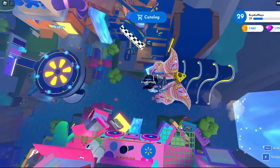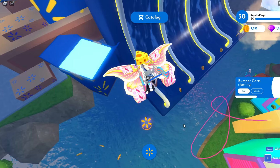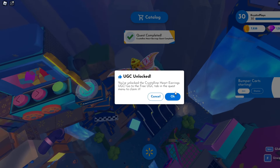I just go on one of these buttons and AFK until you reach 10,000 studs. It only takes a couple of minutes. Then you'll get a pop-up when you've unlocked the UGC item.